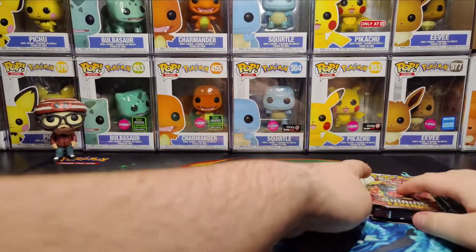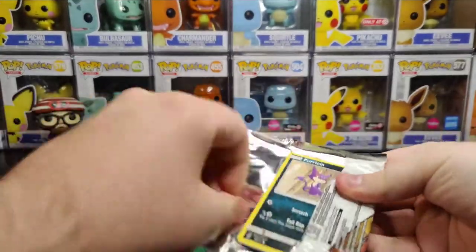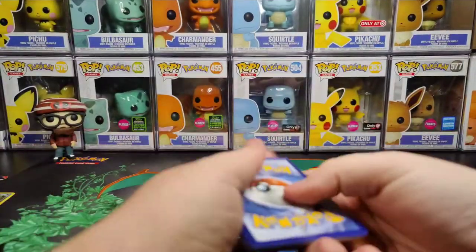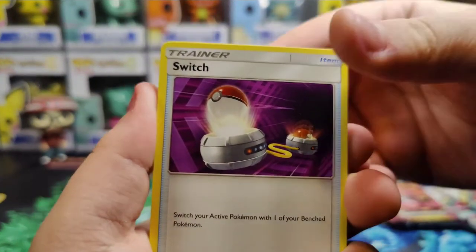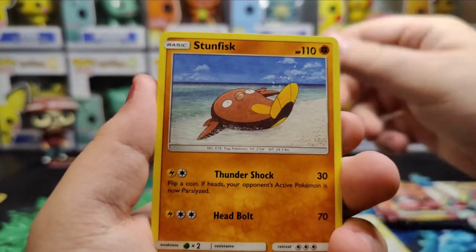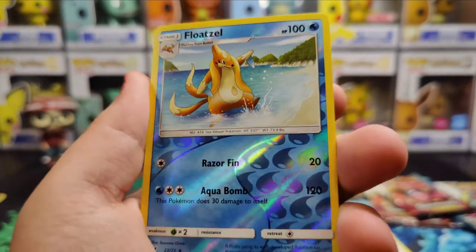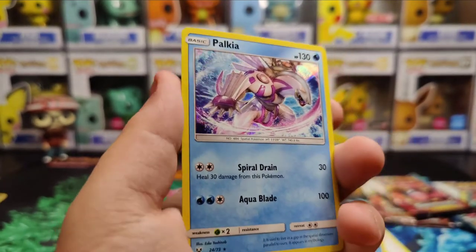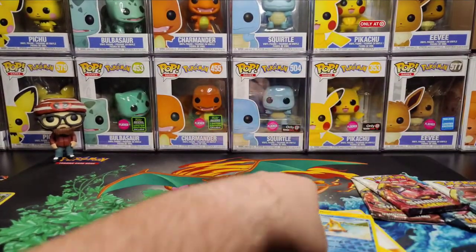We have seven of these Shining Legends booster packs to get into. We have three of the Rayquaza here, so let's just jump into it. Maybe that's a sign - I know Rayquaza's the only shiny one that I know of in these packs. There's the code card. Getting rid of three to the front. Starting off with the trainer card Switch. We have Howl, Great Ball, Perleon, Plusle, Sunfist, Minum, Weasel, Floatzel, Evolution as a reverse, and on the very end we have a Holo Palkia. Pretty cool, starting off with a Holo. And we do have a Dark Energy on the back.